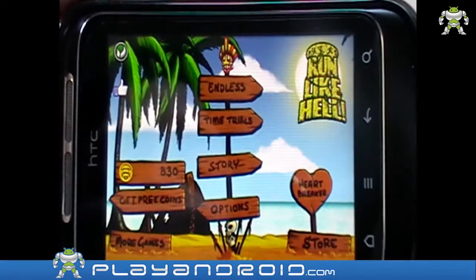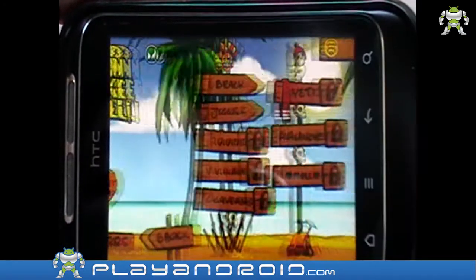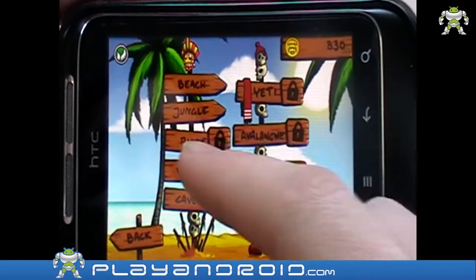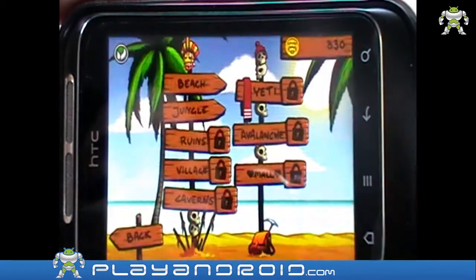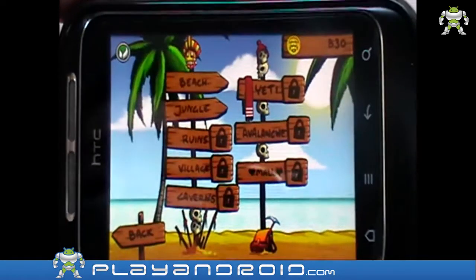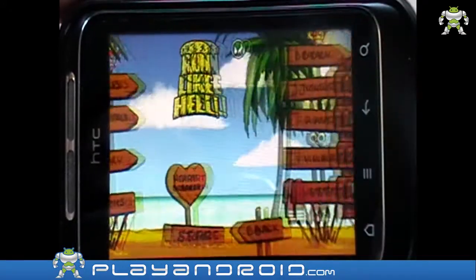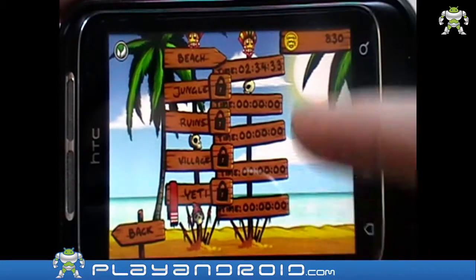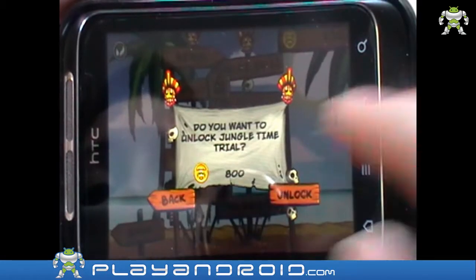I think that this game — I now have 830 coins — has a lot of possibilities. The endless mode comes with all these options. It costs 800 coins to unlock an extra setting. And the time trials, which are excellent for collecting coins, come with five options and four that you need to unlock, and they are also 800 coins.